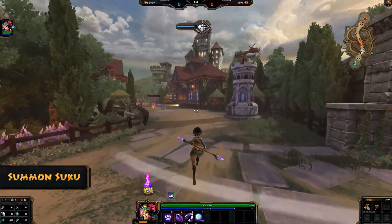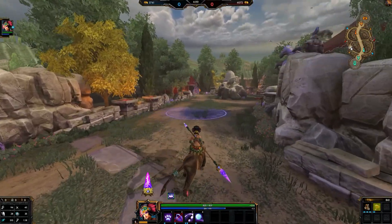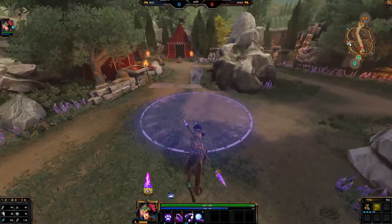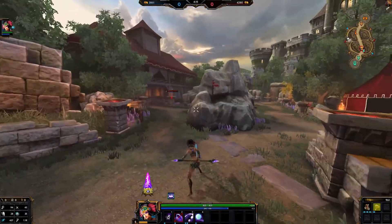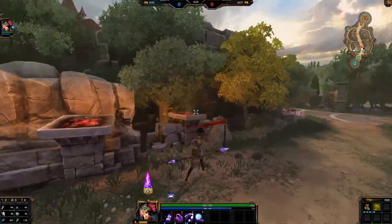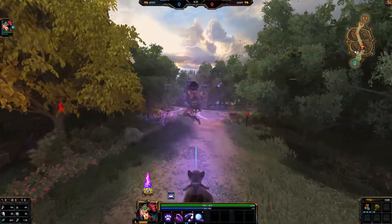Going over her first ability. This is Summon Suku. If you use it you summon a panther which you can ride, giving you movement speed. The only downfall is that you can't move left and right — pressing A and D — but you can move freely forward and a little bit backwards. You can see here a marker target, so when you press it you jump over to that location and deal damage there. You can also cancel the ability and it'll cancel the cooldown. So if you're riding the panther and you want to get off, you can do that freely and use it again.